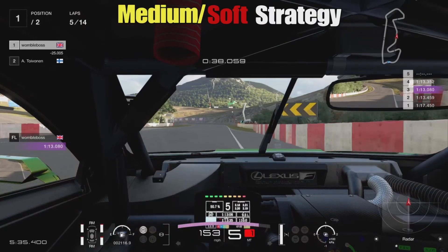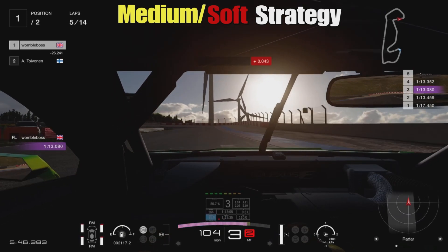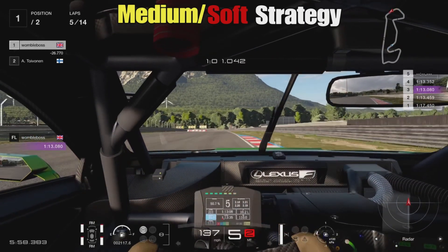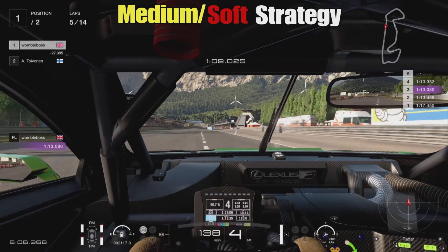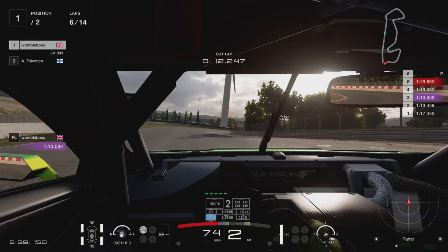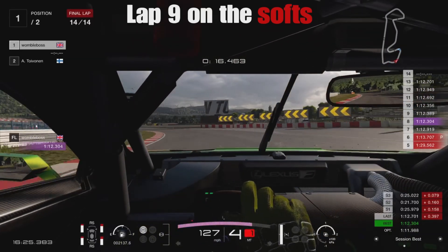Let's move on to the more popular strategy — starting on medium tyres and finishing on the softs. At the beginning of the race you simply cannot use the potential of soft tyres if you're mired in traffic or starting towards the rear. On lap 5 here we're going to pit from mediums onto soft tyres. Our best lap on mediums was a 1:13.0, with the other two laps being a 1:13.4 and a 1:13.3. We're going to try to do 9 laps on these soft tyres, and if we've chosen the timing right, we should stay below the 1:13 for the entire stint — indicating optimal pit timing.